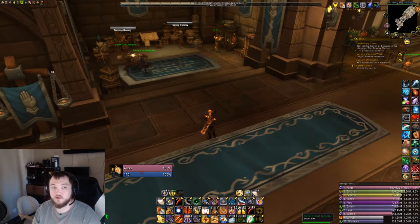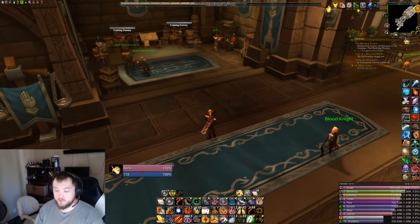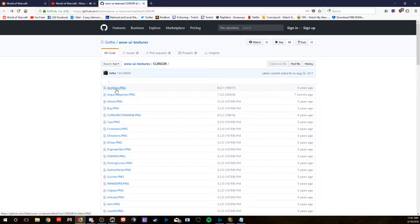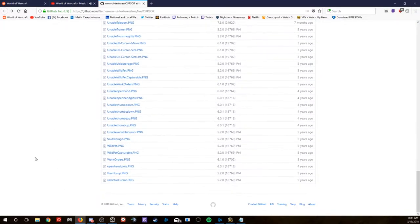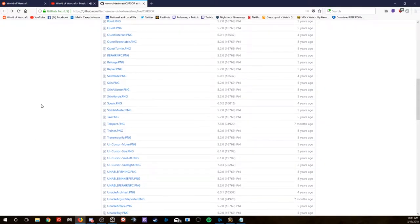Your ghost cursor will probably show a different texture by default. There are quite a few different textures to choose from — I chose a crosshair. You can come over to this website, link in the description, and look through any of the icons. For example, you can go to architect and it shows you the architect icon, or attack and it shows the attack icon. I chose crosshairs. You can look through all of these icons and choose whichever one you want.